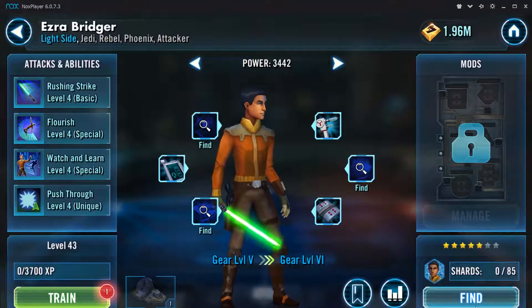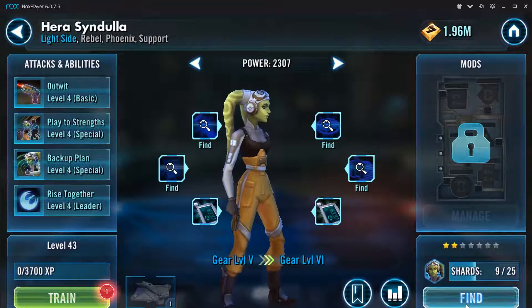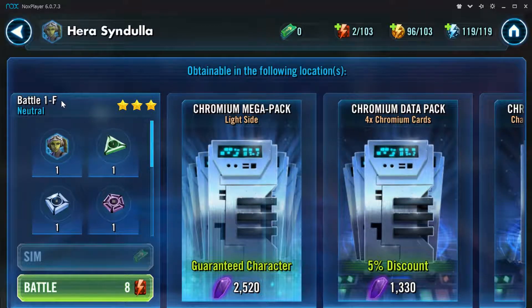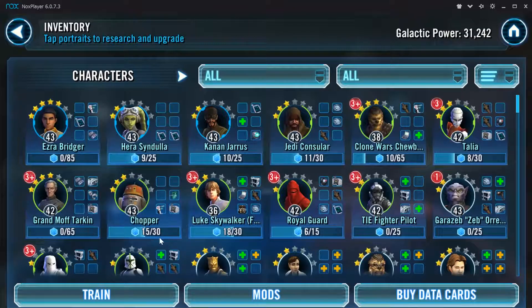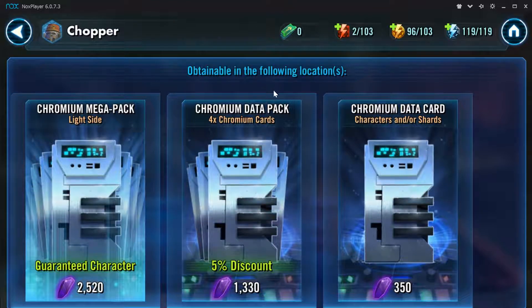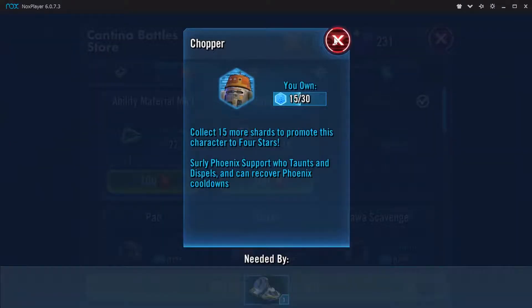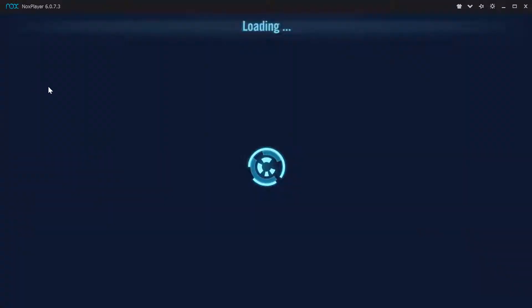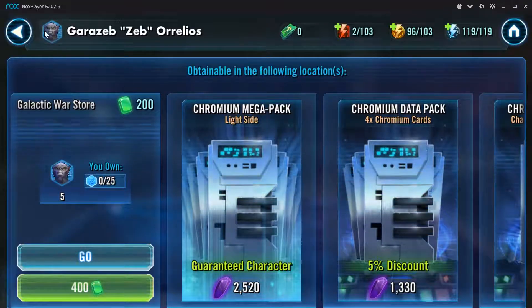Ezra is located very early on in the cantina at Node 2B, and also at Node 1F. We've got Kanan, who's in the Squad Arena store. Chopper is purchasable in the cantina with cantina currency. And Zeb is purchasable in the Galactic War store.